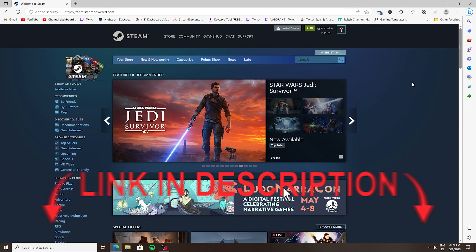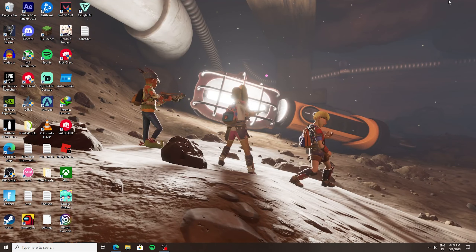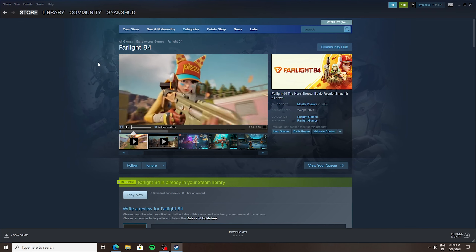After creating an account, make sure to install Steam on your PC — just download and install it. Then simply open the Steam store on your PC and search for Farlight 84, then add this game to your library.